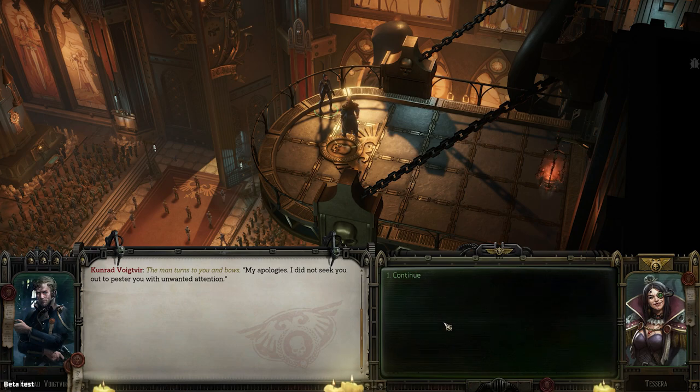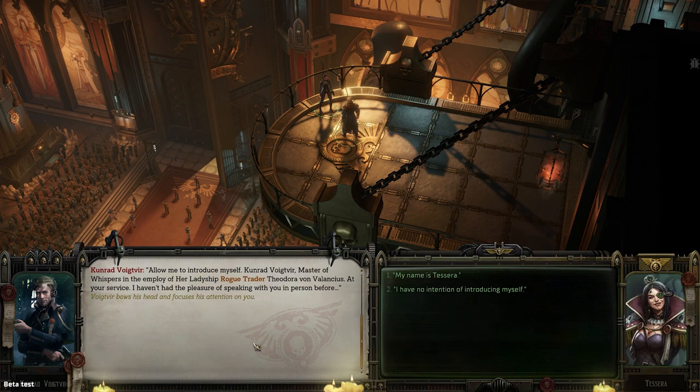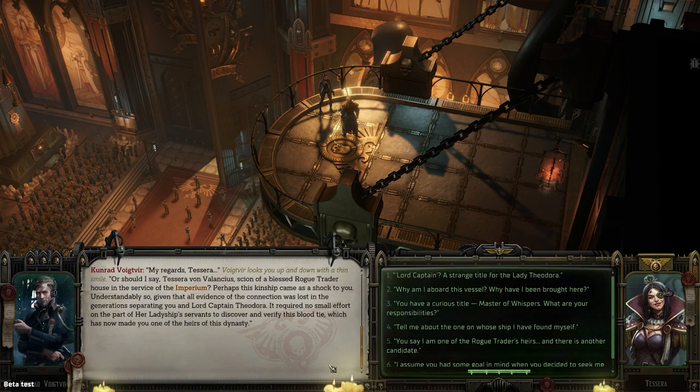The man turns to you and bows. 'My apologies. I did not seek you out to pester you with unwanted attention. Allow me to introduce myself — Conrad Vogtver, master of whispers and employee of her ladyship rogue trader Theodora von Velenkis. At your service. I haven't had the pleasure of speaking with you in person before.' 'I am Tessera.' 'My regards, Tessera.' He looks you up and down with a thin smile. 'Or should I say Tessera von Velenkis? Scion of the blessed rogue trader.' I do apologize in advance if I butcher any words horribly — there are probably some Warhammer-specific words I will 100% butcher, but I promise I'll get better, especially once we get voice acting in the game.